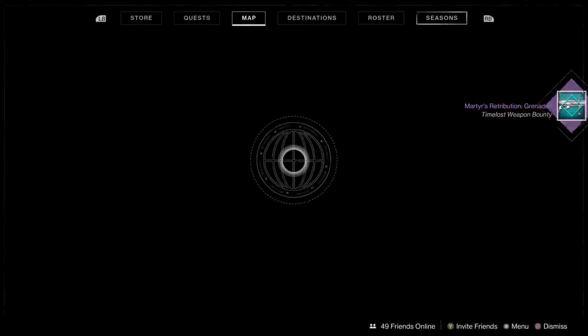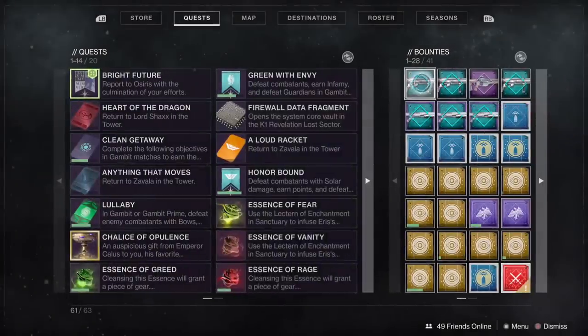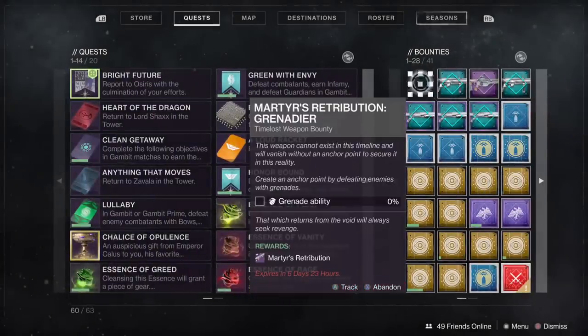There are Obelisk upgrades you can buy to increase your time lost weapon bounty limit to 4, and there's also a glitch to hold 7 at a time.